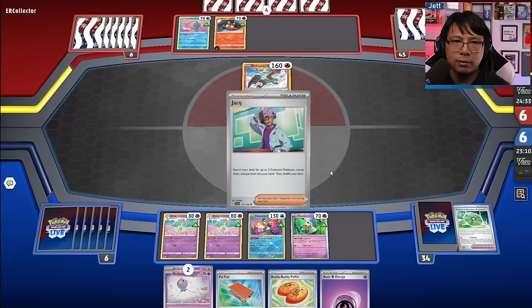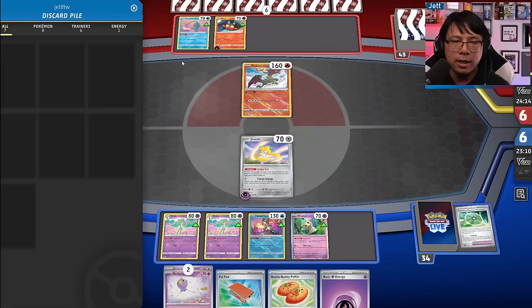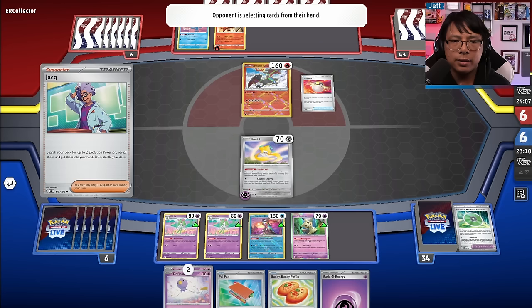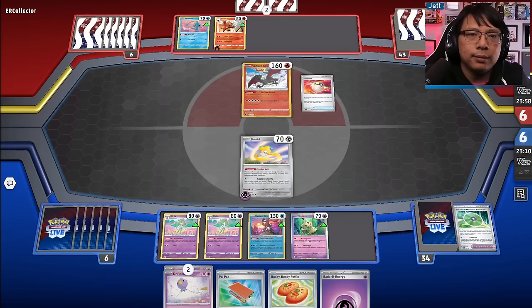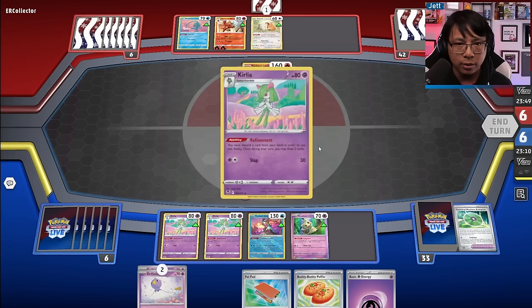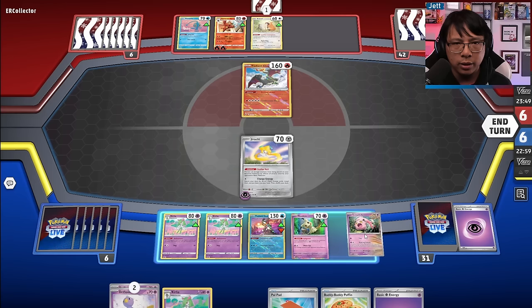Opponent's going to get their Jacq — they might be setting up. They get the Torracat instead. That potentially leaves the door open for a bench snipe with Screamtail. But they have Manaphy down, so we can't snipe. They got rid of an Incineroar, and they've left themselves with one card. Let's use Concealed Cards — we get the Screamtail, though we can't snipe the Torracat because of Manaphy. We have to find Gardevoir.